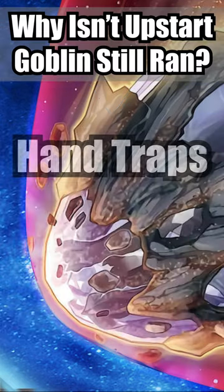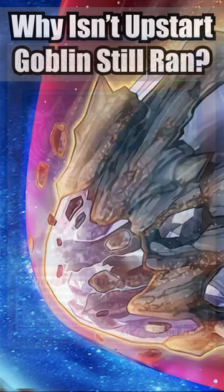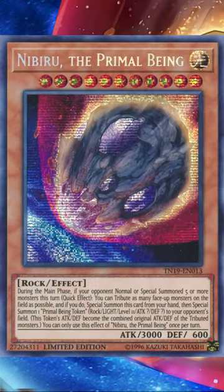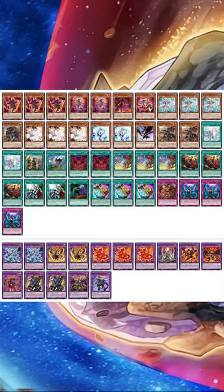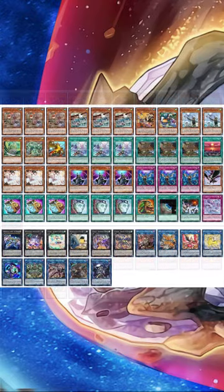This is for two reasons: hand traps and powercraft options. An Upstart in hand is not a hand trap. In modern Yu-Gi-Oh, where the game is extremely fast, throwing in 3 Upstarts can take space away from massive hand trap packages that decks like Despia and Flenderies like to run.